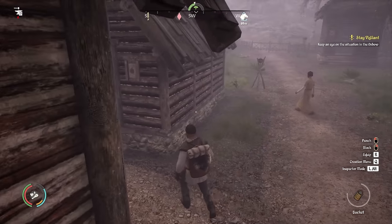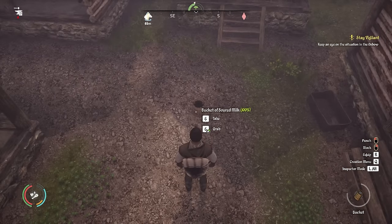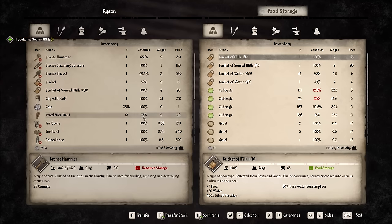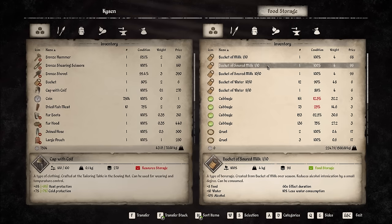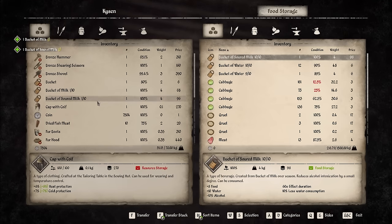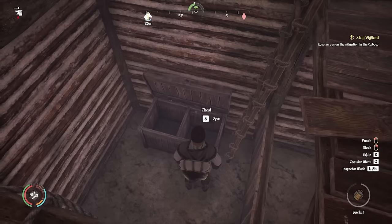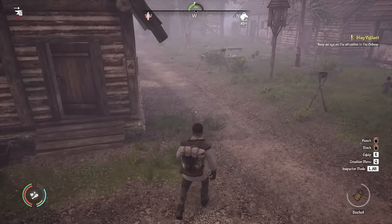Over here somewhere we've got a bucket of soured milk, which we're going to be able to use pretty soon. For now I'll put it into the food storage area. Let's take the soured milk and the milk. If you put normal milk into here, it will turn into soured milk. What's happened is my worker has built the goats, that's how we ended up with that in there, and then it soured. I think it sours each season change.